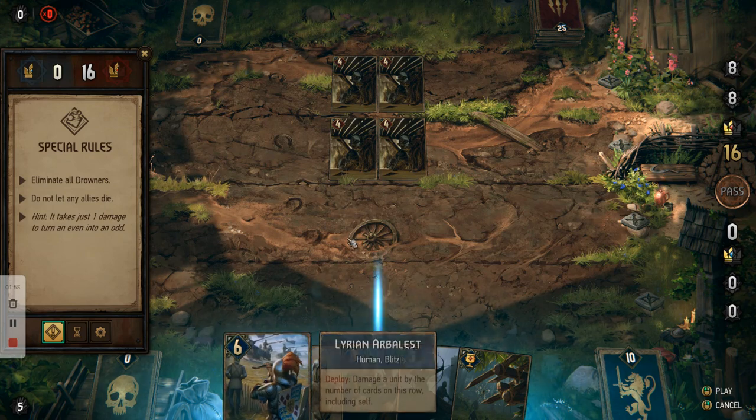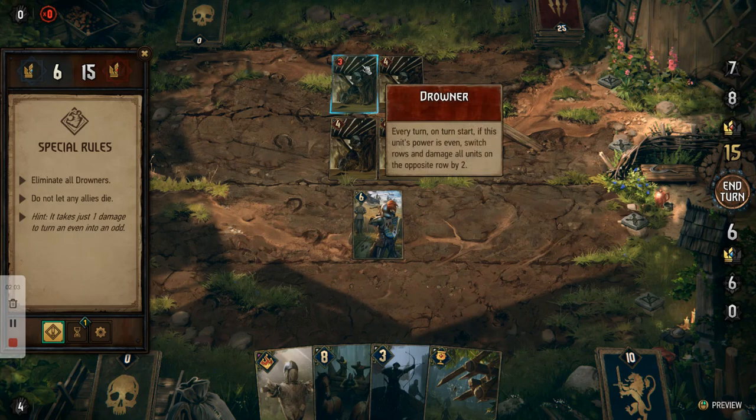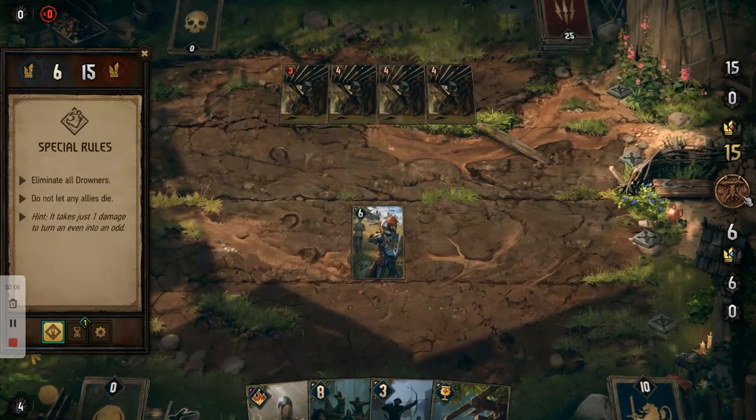So the first thing you want to do is use the arbalest and attack one of these drowners on the back row to make it an odd number. Then you want to end your turn.